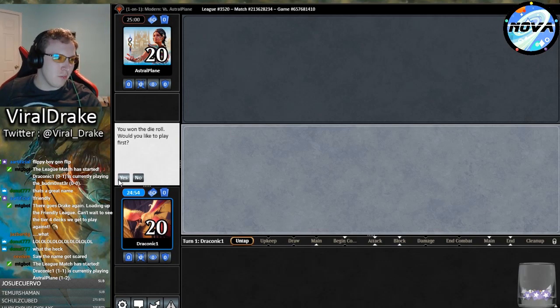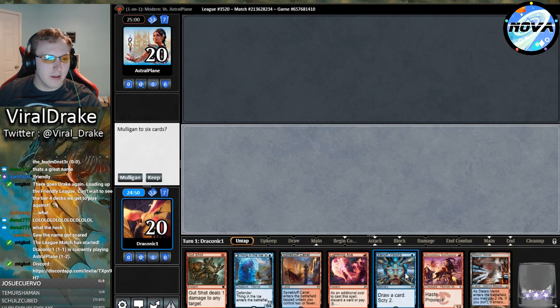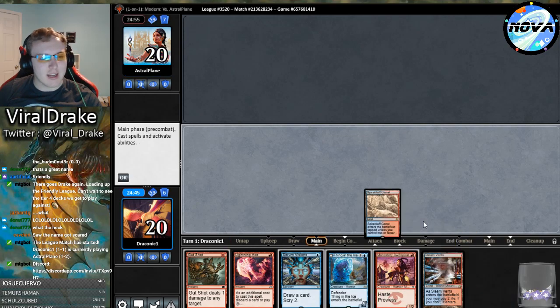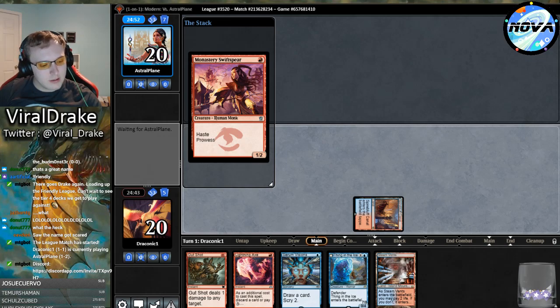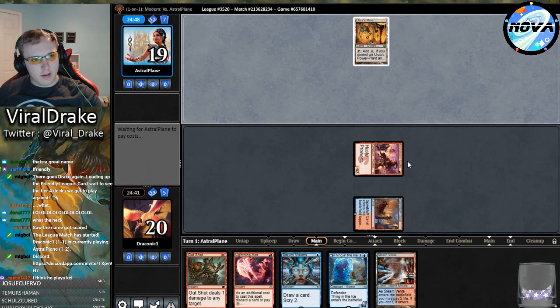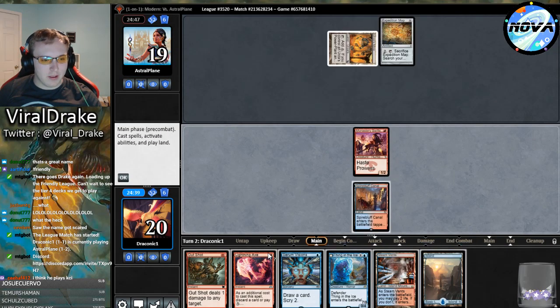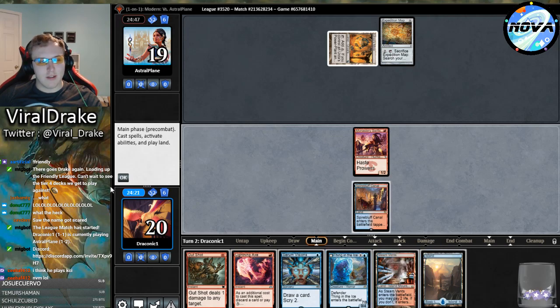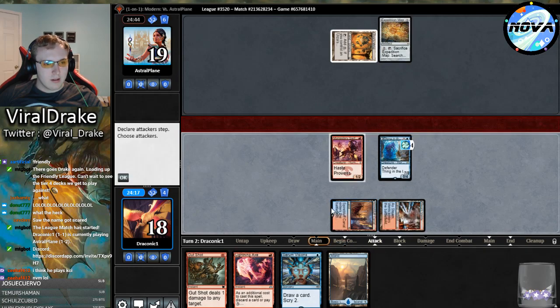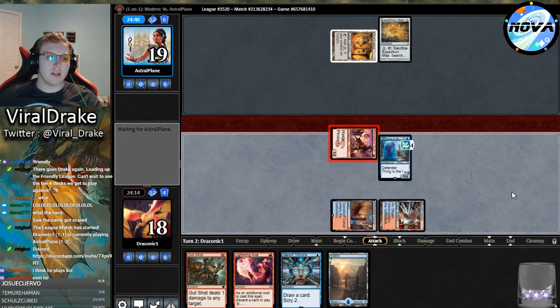This hand is great - Spirebluff Canal is a busted Magic card. We have the best card in the deck, Thing in the Ice, we got Swiftspear - this hand is fantastic. We're going to dookie them. Oh no - Tron. Well, this is probably a fine hand against Tron. We probably need to put Thing in the Ice in play still but it just feels like we're so likely to die. What matters against Tron - bolts, life total sure doesn't.